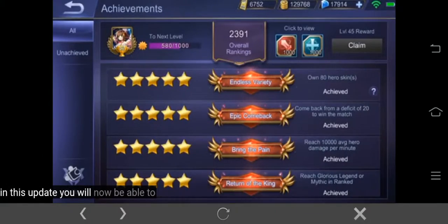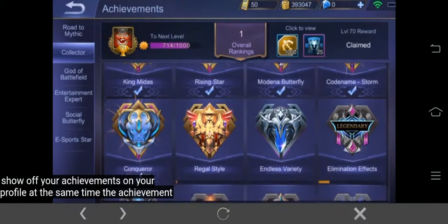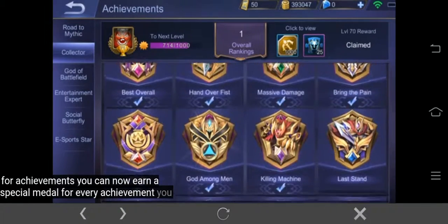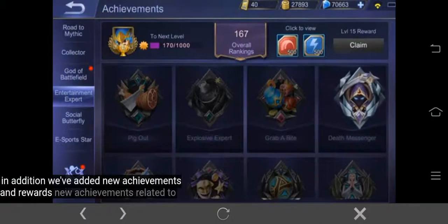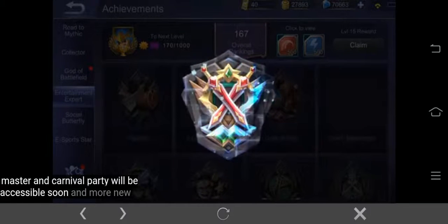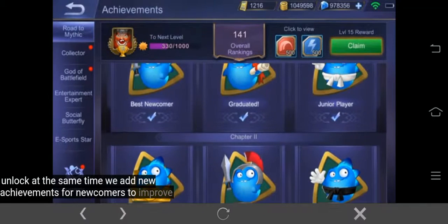In this update, you will now be able to show off your achievements on your profile. At the same time, the achievement interface itself has been dramatically redesigned — we've created unique medals for achievements. You can now earn a special medal for every achievement you unlock. We also hope to make the interface more intuitive and beautiful. In addition, we've added new achievements and rewards. New achievements related to Arcane, such as Death Messenger, Mirror Master, and Carnival Party will be accessible soon. And more new achievements of Hero Mastery Code and Battle Emote are waiting for you to unlock.